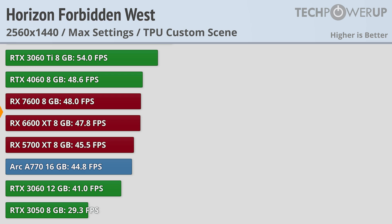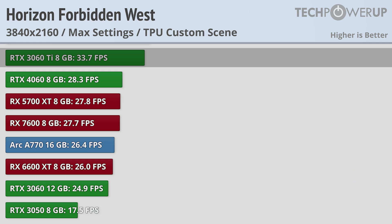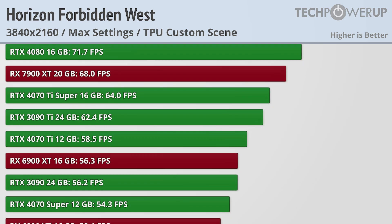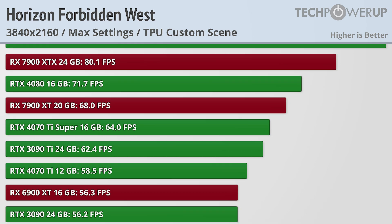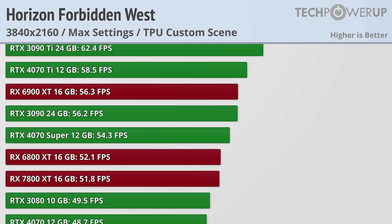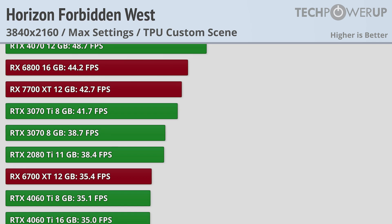The resolution bump to 4K is too much for the 3060, and now you'll need a 3060 Ti if you are looking to play at 30 FPS. If you are looking for 60 FPS, you are going to need a pretty powerful card, with an RX 7900 XT being the minimum for the red team and an RTX 3090 Ti being the minimum for the green team. While that might be disheartening for 60 FPS fans, that does leave loads of cards available in that 30 to 60 FPS zone. It's a pretty demanding game at 4K, but if you have a semi-recent card and are okay with 30 FPS, you should be good to go.